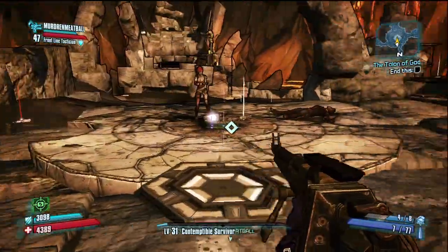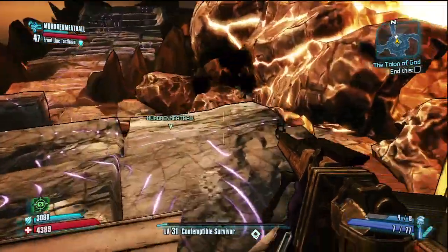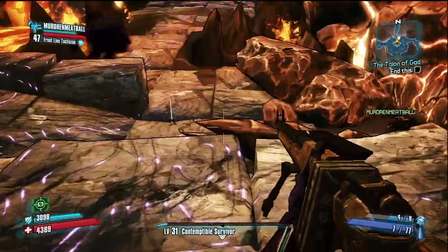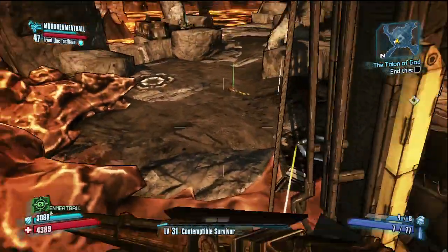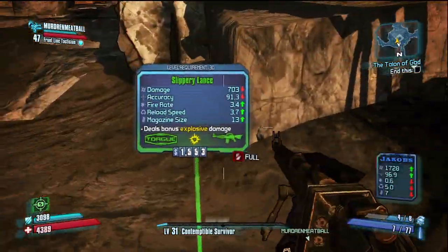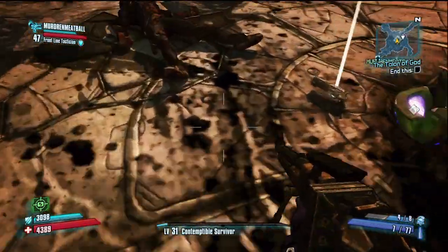If you let Lilith kill him, he actually drops his mask and you can pick it up and use it as a — oh, it doesn't. Okay, I didn't know that. Sorry.